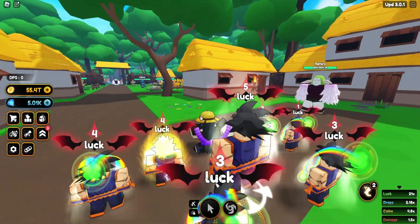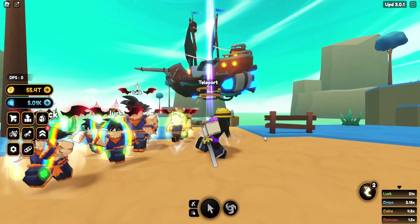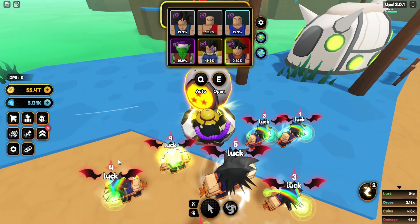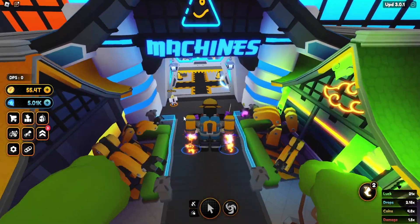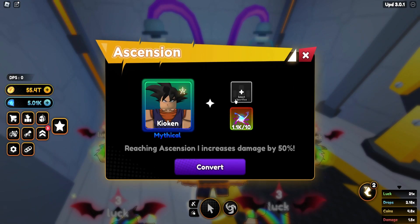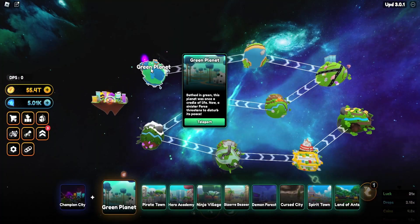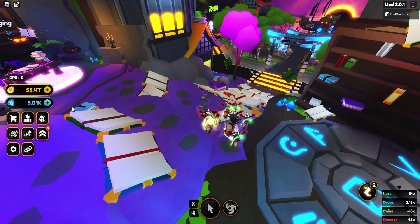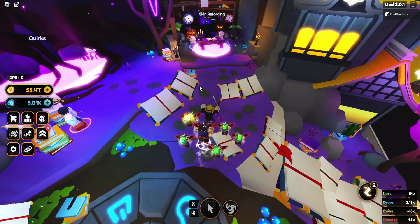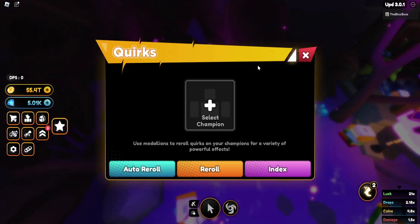How do you get a good luck team? It's really simple. The best way is to go to Green Planet, roll for mythical units as they are the fastest and easiest to get and the least expensive. Once you get them, head over to Champion City, go to the machine area, and ascend them twice. You're going to need a couple of them, which is why I recommend rolling on the lowest map because it's way easier to get mythical units there. Once you've ascended a unit, you'll need to do some raids to get enough raid medals in order to do enough rolls to get a good quirk.